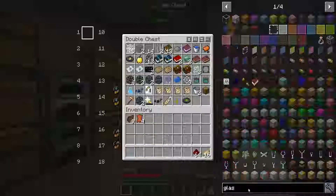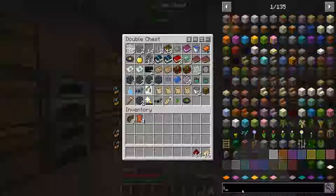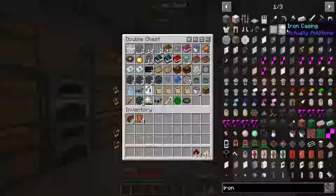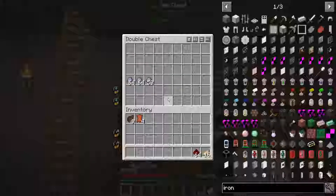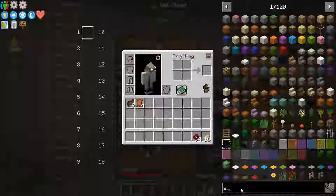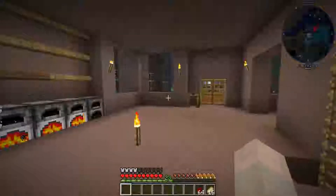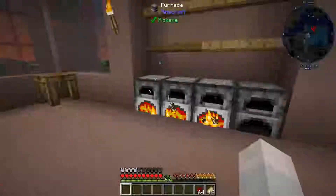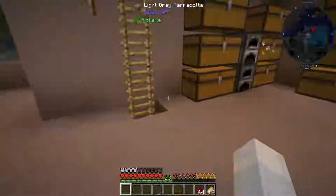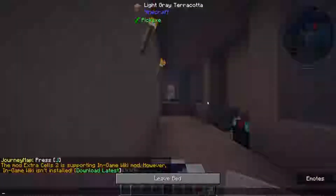We have some glass here somewhere... we do not have glass. Sand — yes, awesome — only three. Well, if we need glass we might have to go hunting for a little bit of sand. It is getting to be nighttime, so let's get a rest so the monsters don't destroy us completely when we start building here.